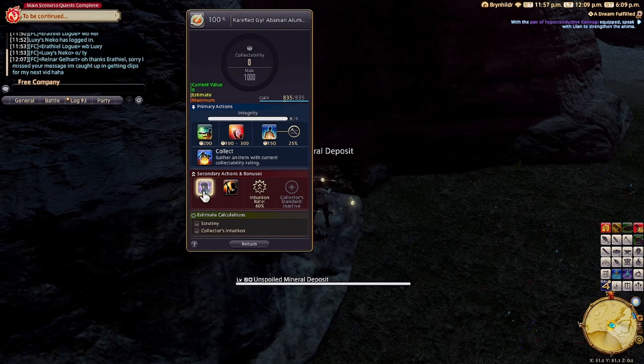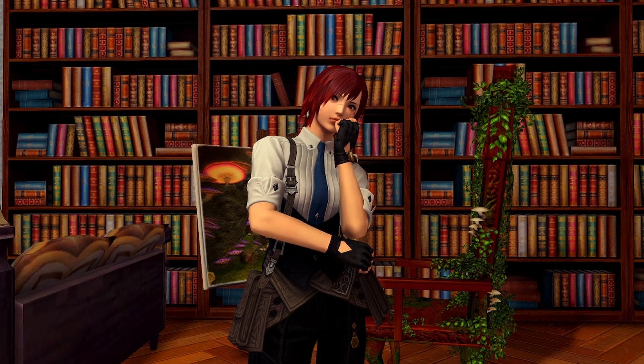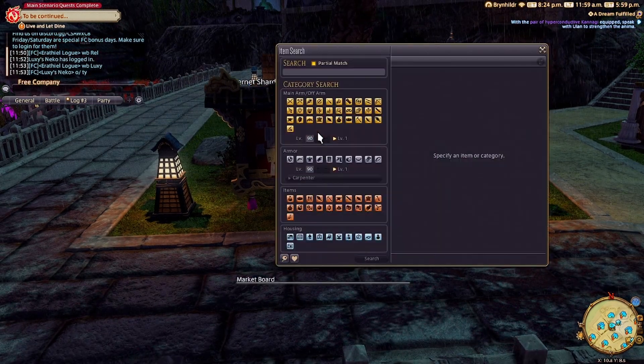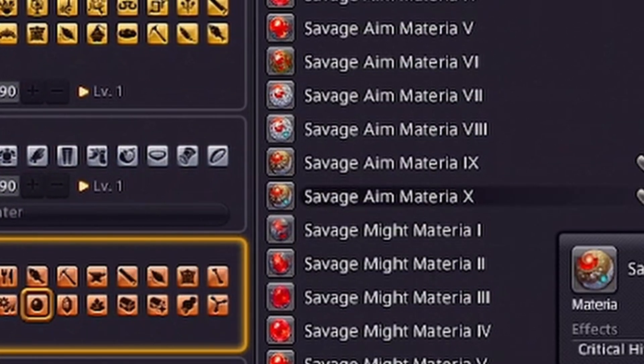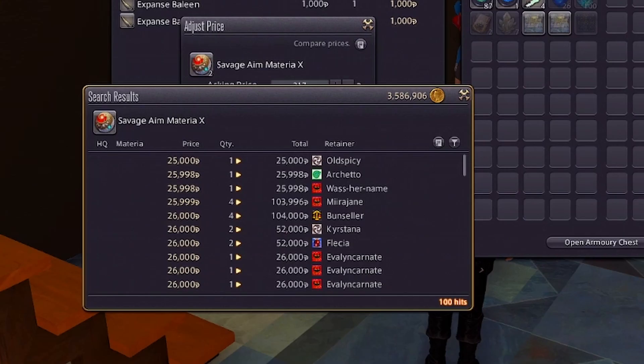The first thing I want to cover is how and where to get Materia, since you can't start putting it in stuff until you actually own some. There are a couple of ways to get Materia, but the first question you need to answer is: what kind of Materia do I need? There's a lot of different Materia in the game, and lots of Materia on the market board can make it difficult to find exactly what you need — and don't even get me started on those exorbitant prices.